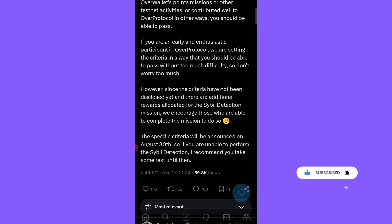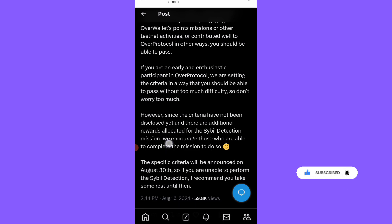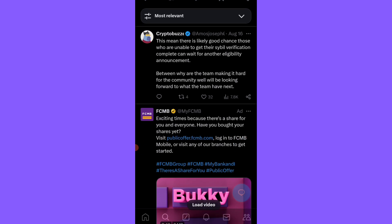This means that if you did some of those things — bought NFTs, and so on — they will give you some allocation. However, the criteria have not been disclosed yet. We have to wait until August 30th. They stated: 'If you are not early participants in Over Protocol, we are setting the criteria in a way that you should be able to pass without too many difficulties.' So there is likely a good chance those unable to complete cyber verification can wait for another eligibility announcement.